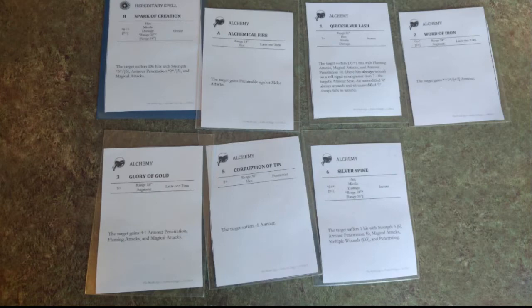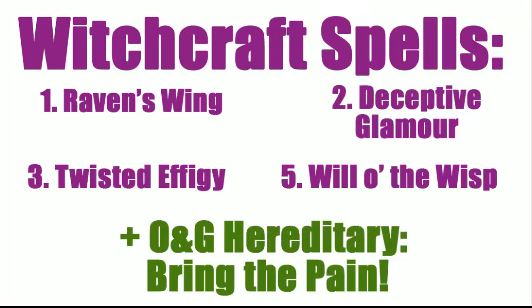As far as spells go, I had a pretty standard loadout. Mike's Witchcraft spells were Raven's Wing, Deceptive Glamour, Twisted Effigy, and Will of the Wisp, with of course his Hereditary spell Bring the Pain.